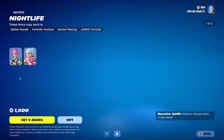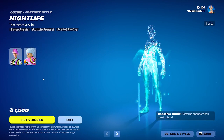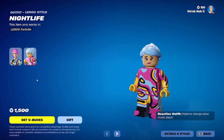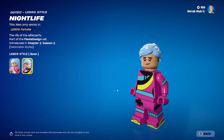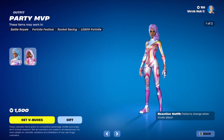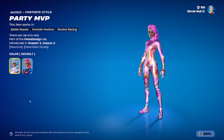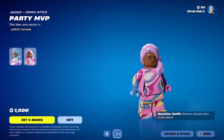Then we have Night Owl here from chapter 2 season 2. She has the pink edit style, and this is her legacy style. Fun fact: all legacy skins, if they have an old version of them, they have a Lego edit style. Then we have Party MVP here from chapter 2 season 3. She has the blue edit style, and this is her legacy style — looks pretty nice.